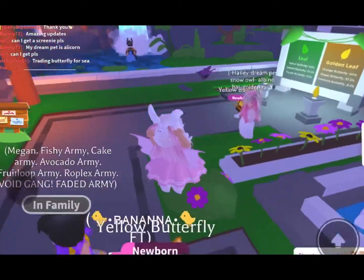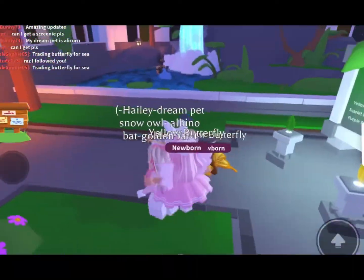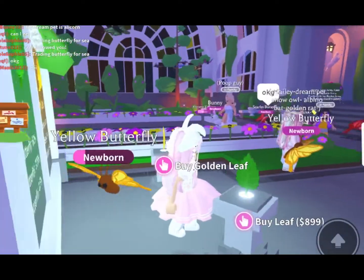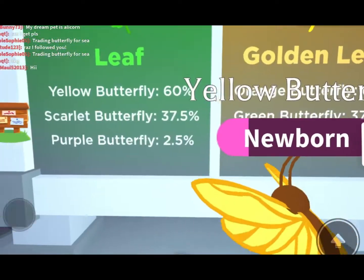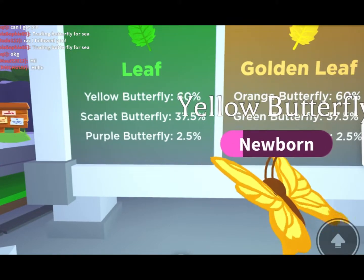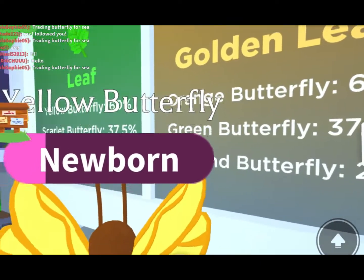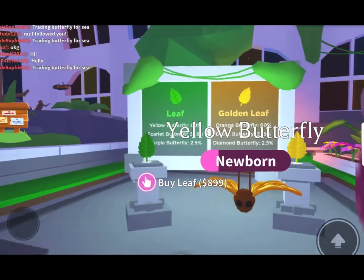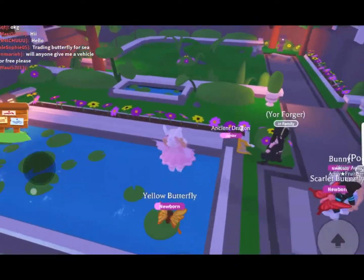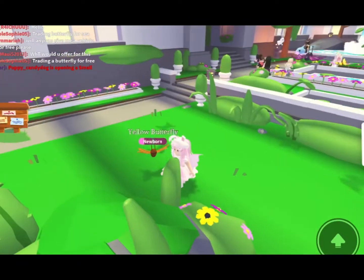Anyway, let's go check this out. Over here we have the leaf and the golden leaf. For the normal leaf you can get: yellow butterfly at 60%, scarlet butterfly at 37.5%, and purple butterfly at 2.5%. For the golden leaf you can get orange butterfly at 60%, plus other butterflies. I already got two yellow butterflies and two orange butterflies.